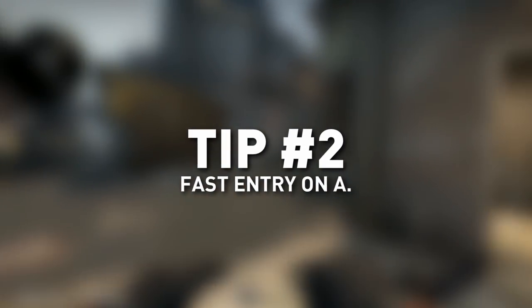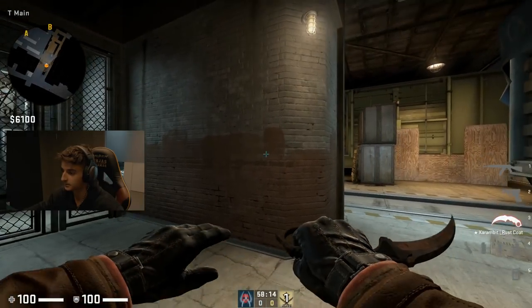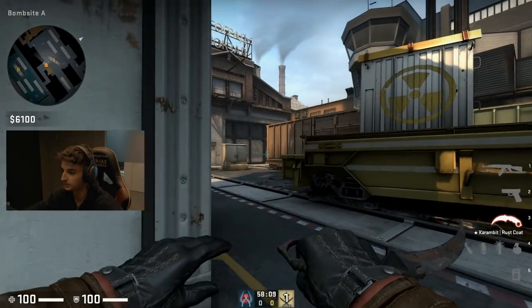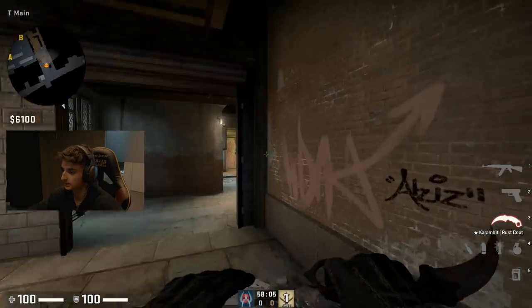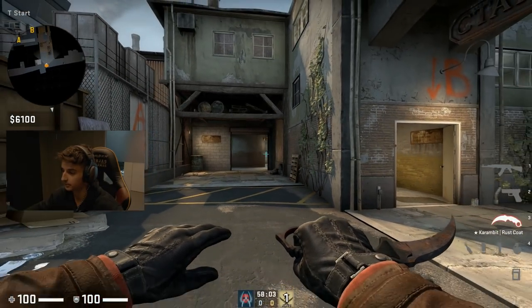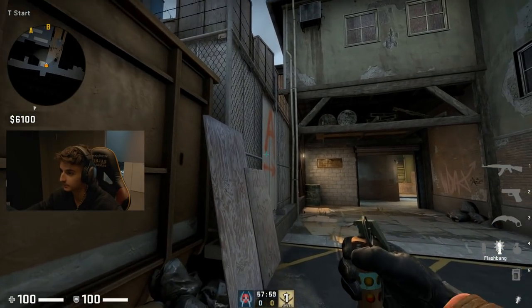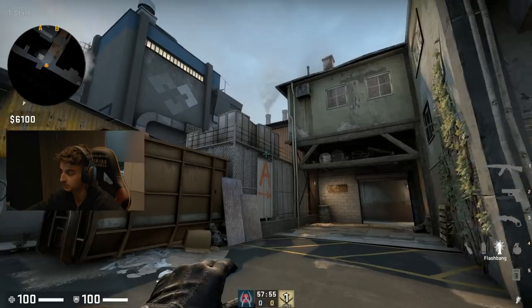Tip number two is how you can get an entry on this map. The fastest way to get an entry is from T-main. This peek is very usual for CTs to take early. As a teammate to an AWP or aggressive AKs, you can go and give them a good flash — either you throw it shallow or you go deep and throw it deep like this.